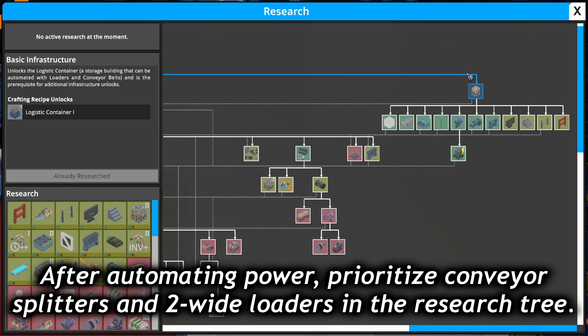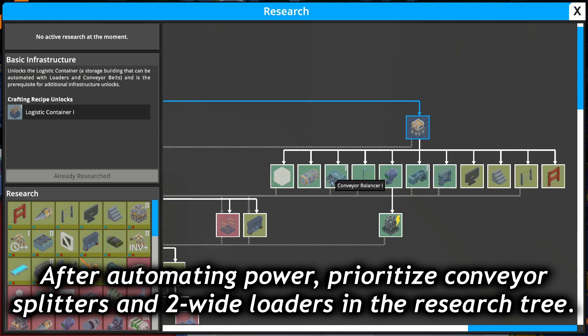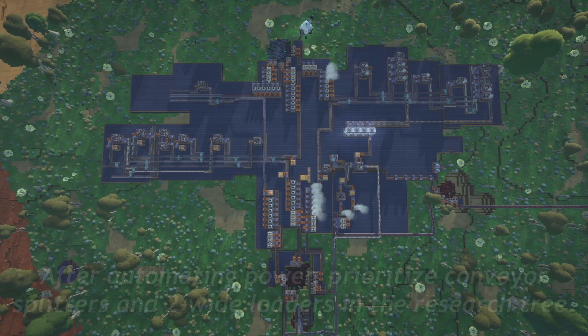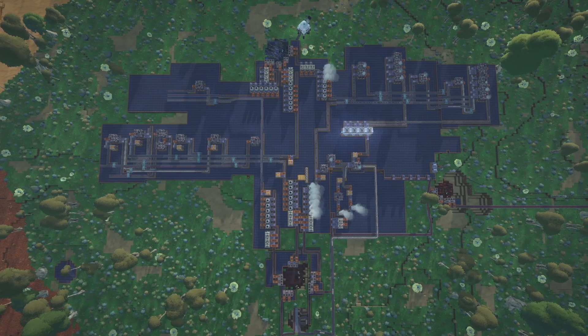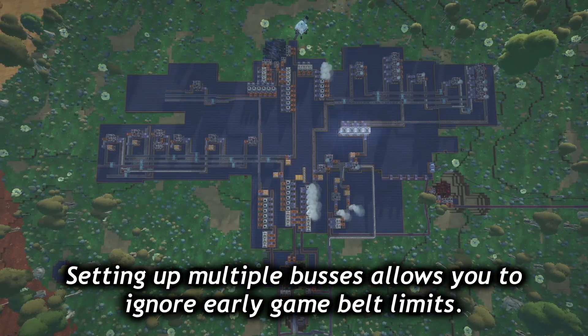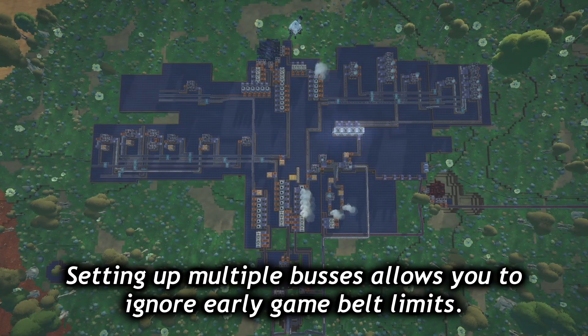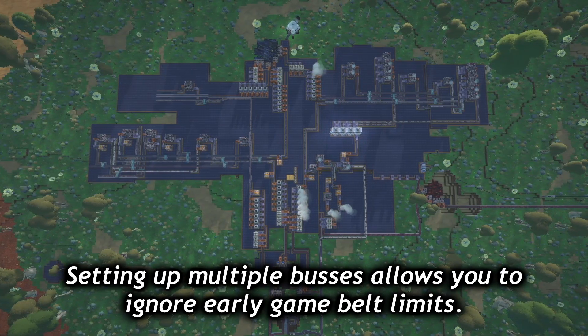Once you've automated power, your next research should go into the conveyor splitter and the two-wide loader. These two technologies together allow you to set up a bus system, which makes setting up new production lines quick and easy. Instead of using one main bus for everything, consider setting up several smaller factories dedicated to different types of components. I like to set up one bus for building blocks, conveyors, and related parts, one for crafting buildings, and one for research. This makes belt speed limitations much less of a problem in the early game.